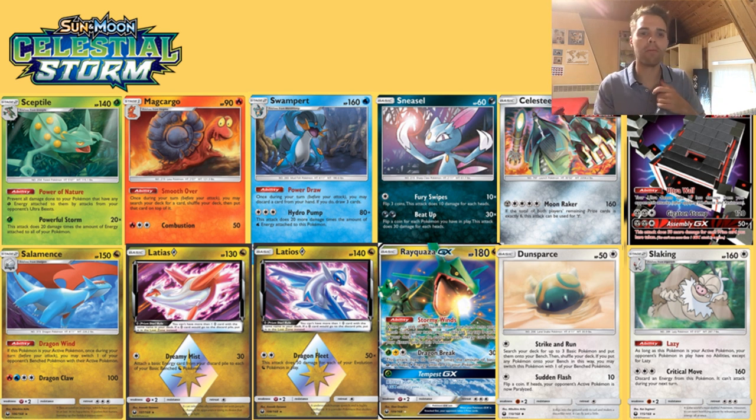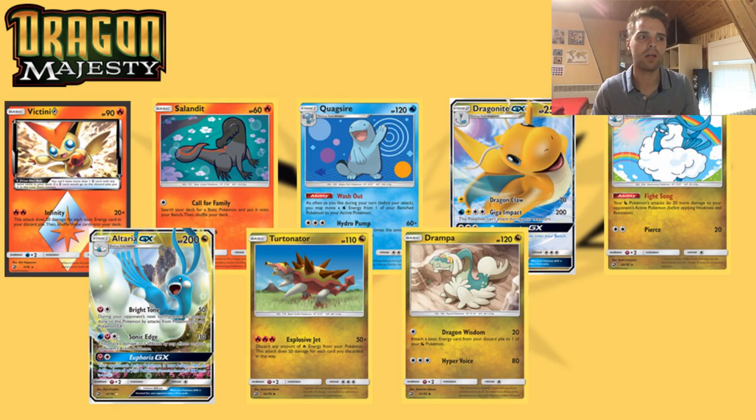Next is Slaking — the only reliable way to shut down abilities. Although there is Glaceon, it is not gonna be good. Slaking shuts down abilities, and with Triple Acceleration Energy it's actually good. I suggest you run a 4-0-3 line. We have Rare Candies, we have Green's Exploration to get it out as quickly as possible. This is gonna be the main way of shutting down abilities — Malamar Psychic Transfer? Forget about it. Naganadel with the recharge? Forget about it. Naganadel getting energies from the discard pile — blocked. All abilities blocked. Rayquaza blocked. Ultra Wall blocked. Slaking is definitely gonna be viable and maybe you can pair it in the Meganium deck with Nidoqueen as a 1-0-1 off. Moving forward, Dragon Majesty — there's not a lot of cards in that mini set but there are some noteworthy cards you definitely want in your binder.